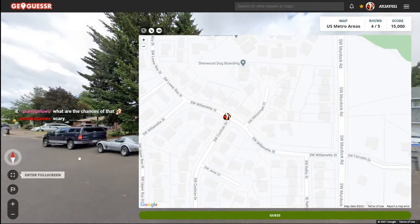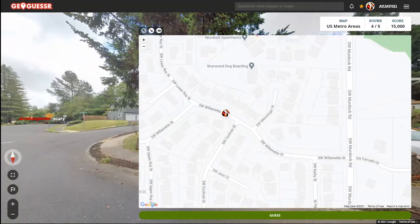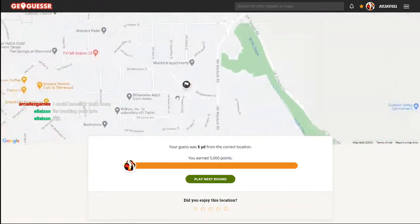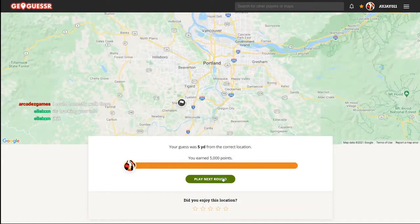Oh, here it is. There we go. Wow, that is actually crazy. Well, cool. Nice little neighborhood. Can't lie there. Well, there we go — we're just southwest of Portland.